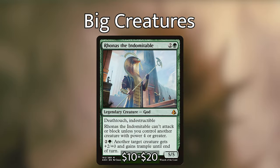First up we have Ronas the Indomitable — two and a green for a 5/5 with deathtouch and indestructible. It can't attack or block unless you control another creature with power four or greater, but for two and a green another target creature gets +2/+0 and gains trample until end of turn. So you pay three, get a 5/5, tap Elena to create five red mana, and net yourself two mana. Ronas also has deathtouch and indestructible, so whatever it fights it will always take out.